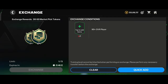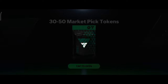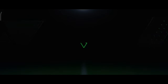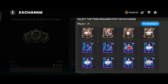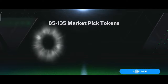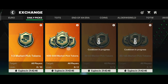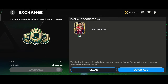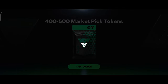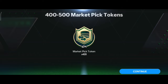You can get 96 OVR players. The tokens used to be opened, so you can try to save tokens — at least 50,000 market pick tokens are in low OVR. 90 OVR and 93 OVR are not in the same place, so the team of the season exchange is used, and you can try to save the tokens.